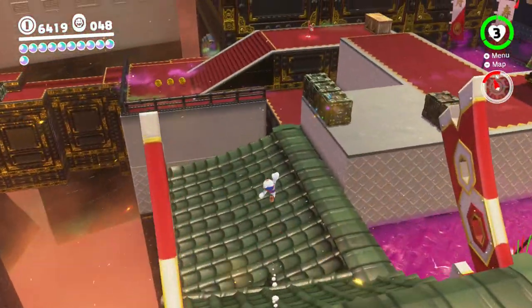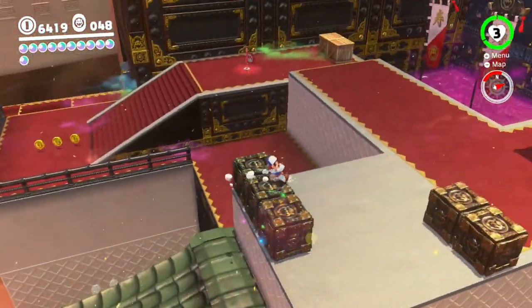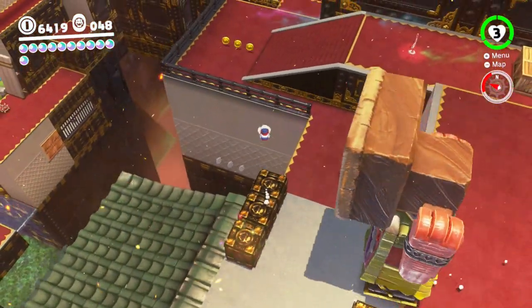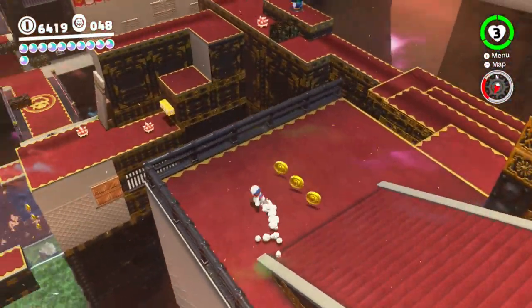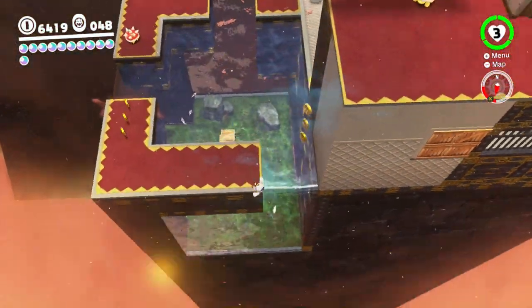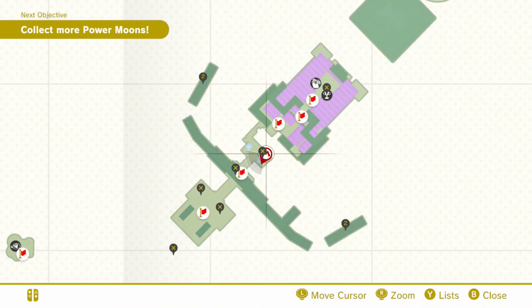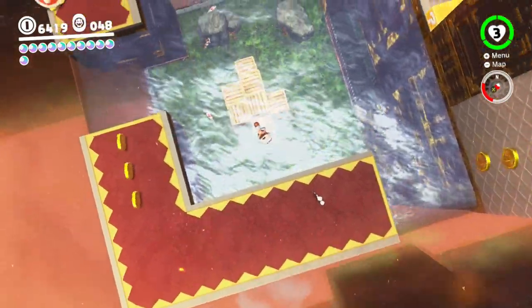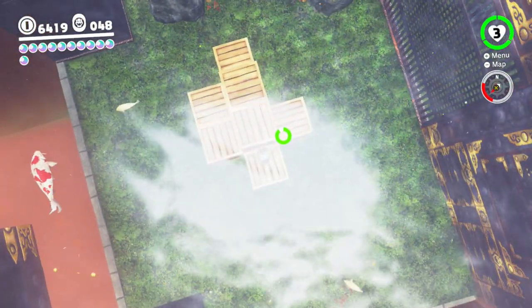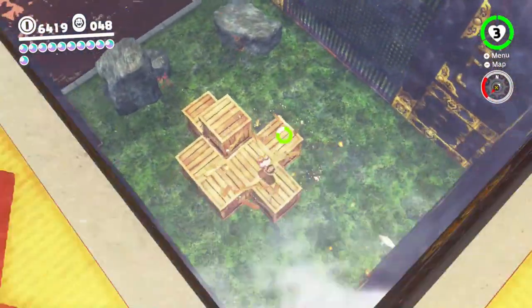Gonna head over to the opposite side here, I suppose. I think there is a way to... well, actually I don't have to go on the opposite side. I could probably just go do something like this. There we go, perfect. Because I think in those crates there is now something. Remember these crates weren't here before? Well, apparently they started using this place for storage.